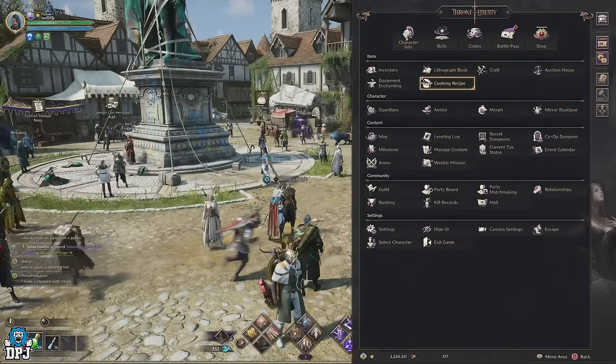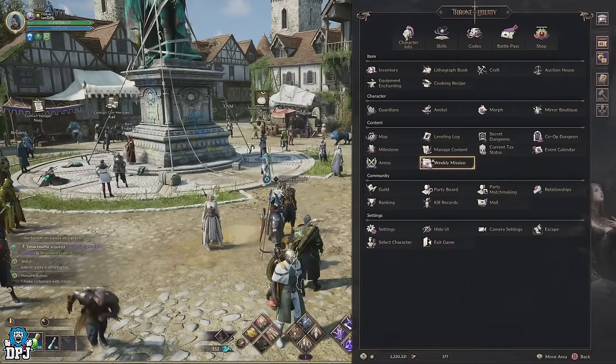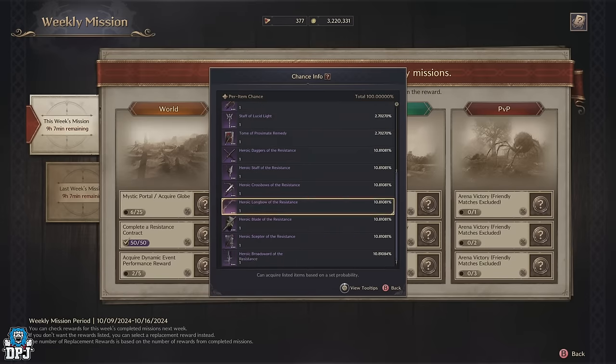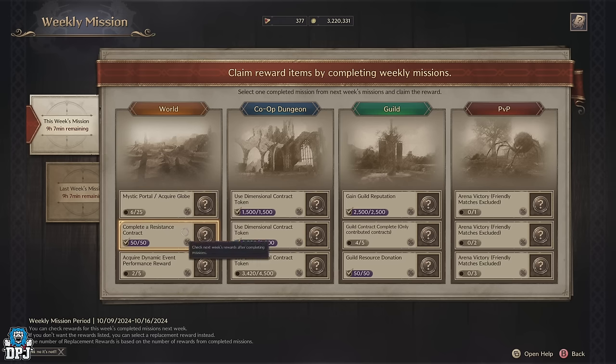Another amazing yet easy way to earn epic gear is those weekly missions. Within your inventory, select the weekly missions and here you can see 4 options per week where you can get that epic gear. There is some randomness to what you actually get, so the more you complete the better your chance of getting the one you want. You can see world, co-op dungeons, guild, and PvP — complete these challenges within the time period and you get to select one of the epic options that appear in the challenges you've completed.